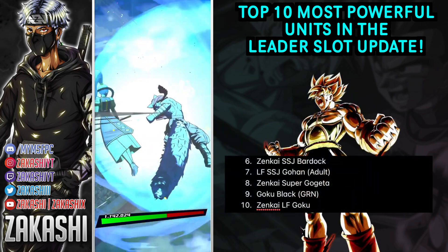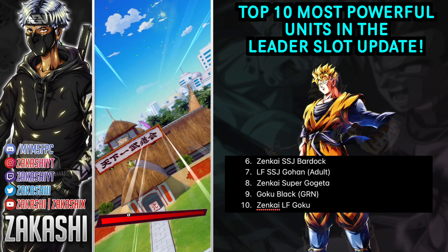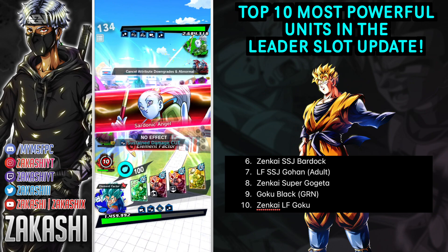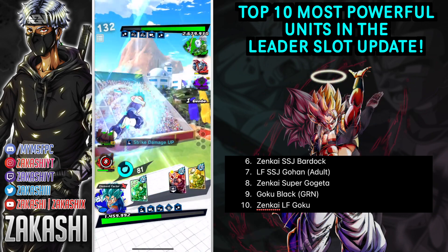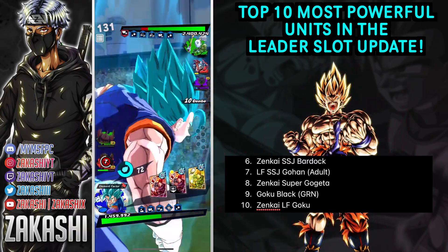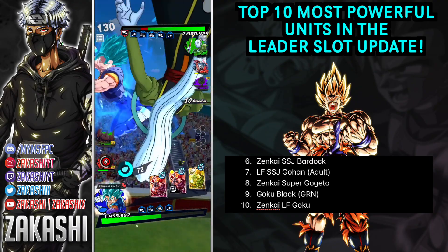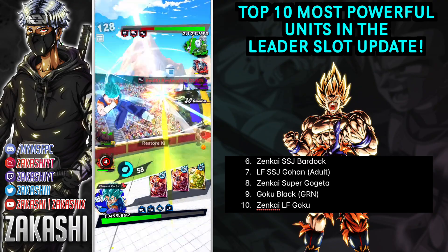All right, so for the bottom five units in my top 10 list: number six is Super Saiyan Bardock the Zenkai; number seven is the adult Future Gohan - he's an LF Zenkai; Super Gogeta is number eight; Goku Black who is green is number nine; and number ten is Namek Goku. I feel it's best to explain my reasoning by explaining why someone is better than another, rather than worse.